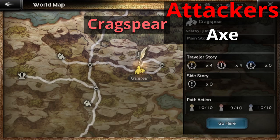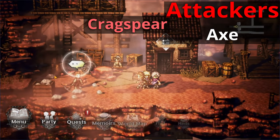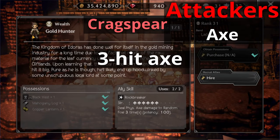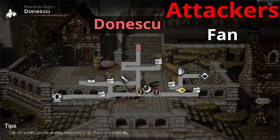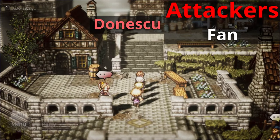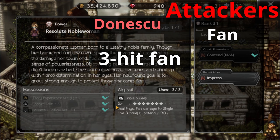Moving on to axe users, let's head over to Crackspear, then all the way down to the bottom map towards the slums and all the way to the bottom of the map. You'll meet a man called the Gold Hunter. He is the only NPC in the game right now with access to a three hit axe attack, so he can be somewhat useful. For our next attacker, let's head over to Donsku. We'll find our next three hit fan user. She is the Resolute Nobleman and she has access to a three hit fan attack to a single target. Currently, she is the only person in the game with a three hit fan attack.